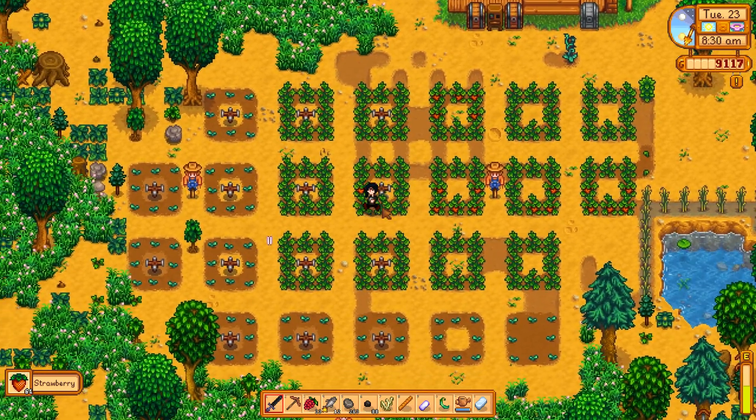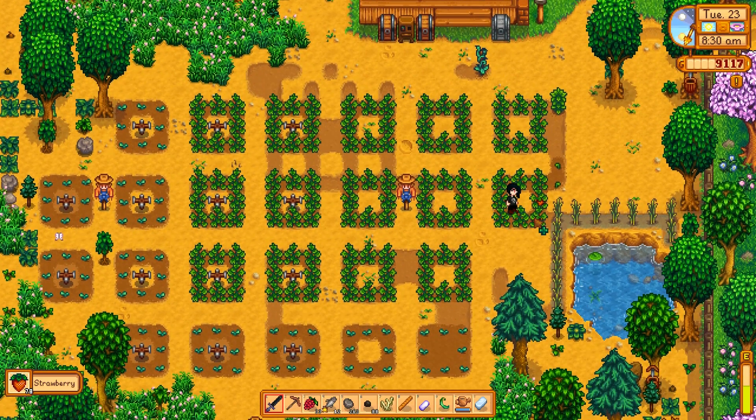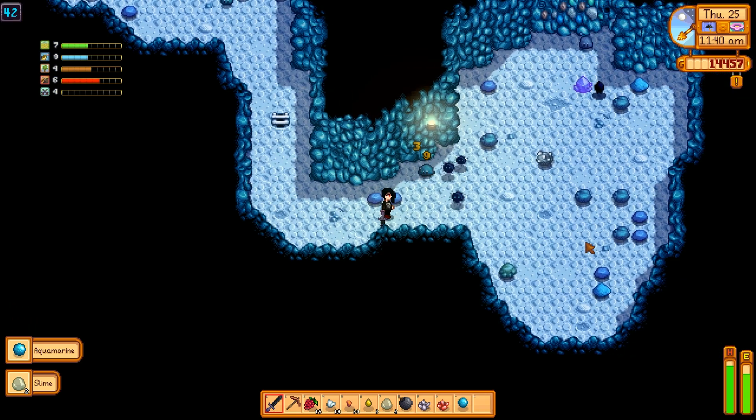Upgrade all your tools whenever possible. Try to keep 2000 gold and 5 copper bars at all times in anticipation of a rainy day until your watering can is upgraded. At the end of spring, I had a copper hoe and watering can, a steel axe and pickaxe, and a fully upgraded backpack.